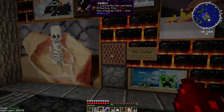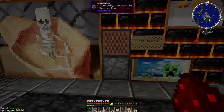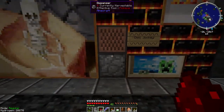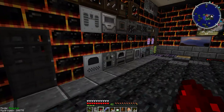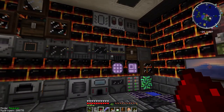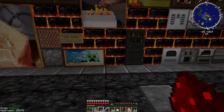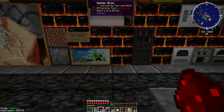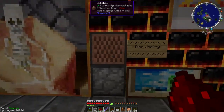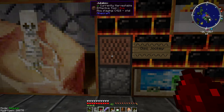I tried it on vanilla 1.16 in creative mode and could not get it to work, so you might be out of luck — maybe someone knows a workaround, because that would be super cool. As it stands, this is built using the 1.12.2 mod pack — what I like to call the 'Cheater Minecraft' series. It's a really cool mod pack; I'd suggest looking into it if you're into modded Minecraft. There's a lot of stuff that will blow your mind.